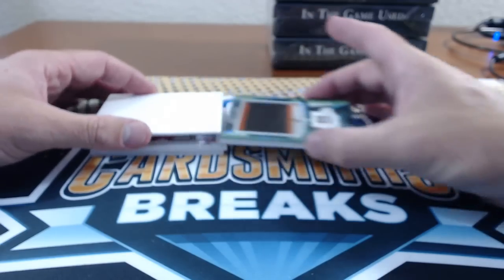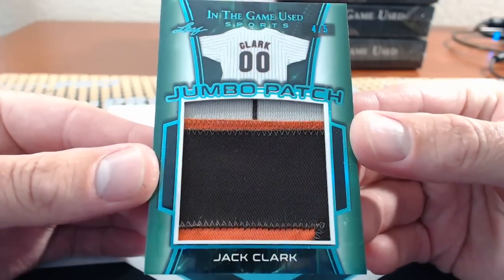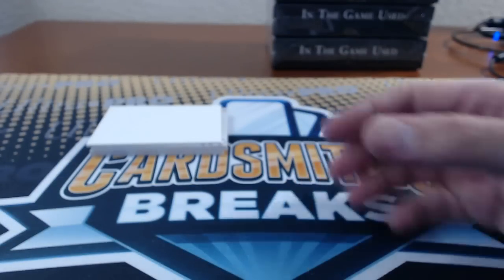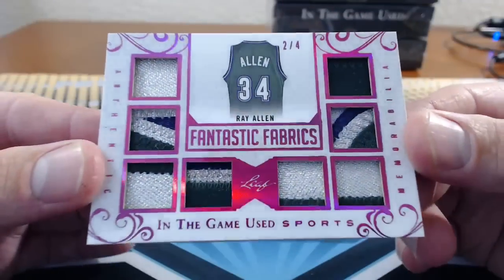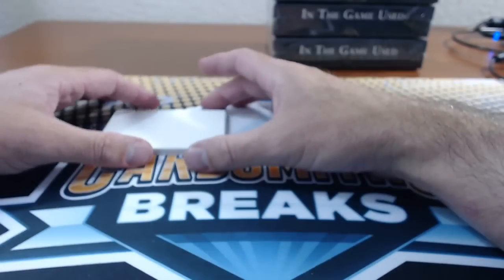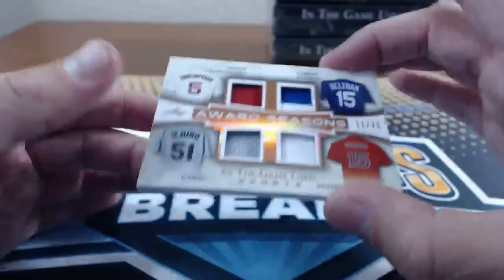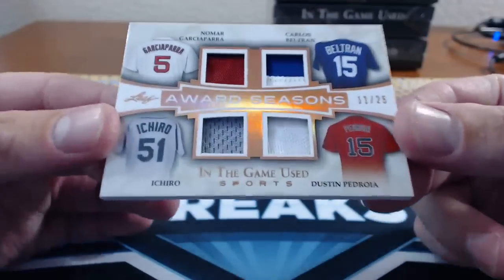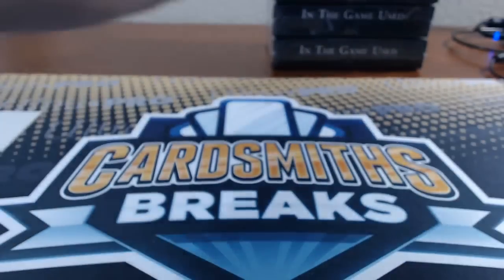Number 38: Bombs — Jack Clark, 4 of 5, Jumbo Patch. Number 39: One Touch — Ray Allen, 2 of 4, Fantastic Fabrics. Jack Clark — was he on the Padres? I was thinking of Will Clark, not Will Clark. And then Go Pack Go, number 40: Nomar, Beltran, Ichiro, and Pedroia — Award Seasons, 11 of 25. Rookie of the Year. Rookies of the Year.